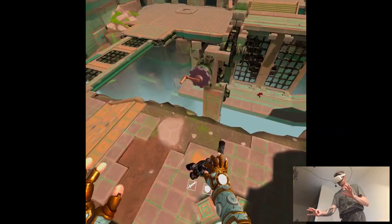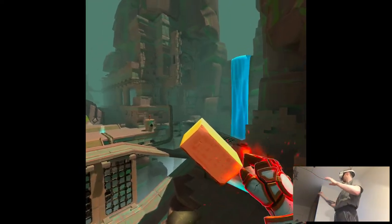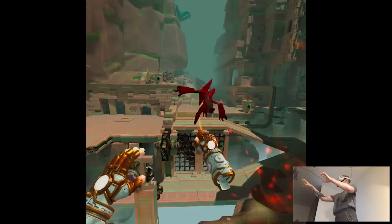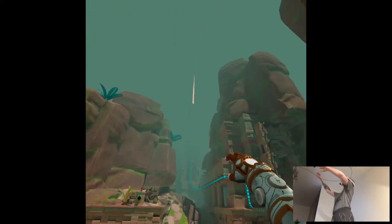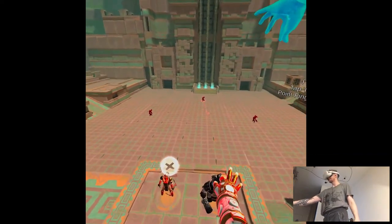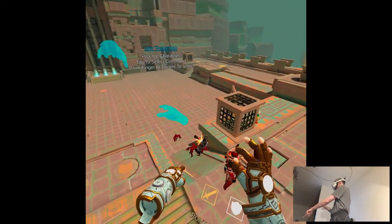Something is happening there. I can't choose — just go. Incoming. So a bit high. You need targeting — pick up character, tap to select command, point finger at target to select. I guess here.